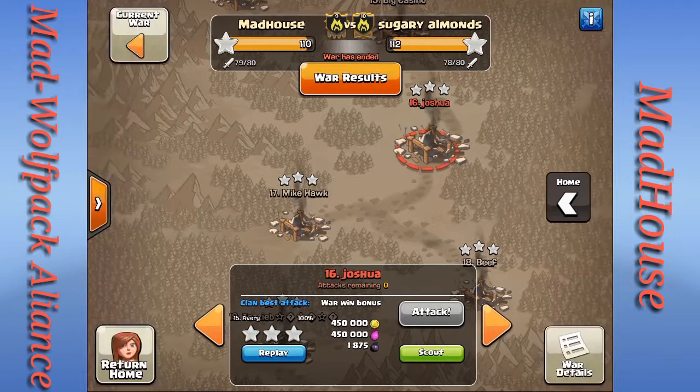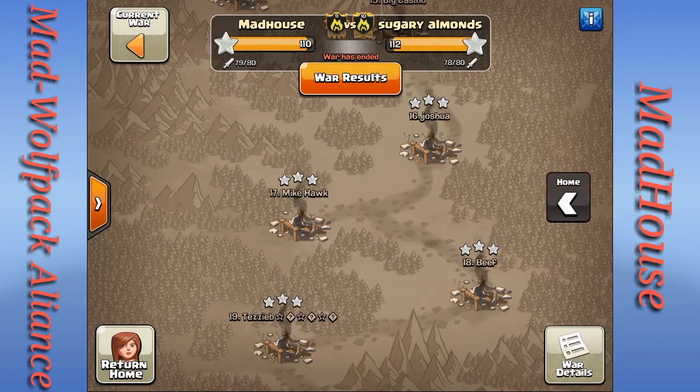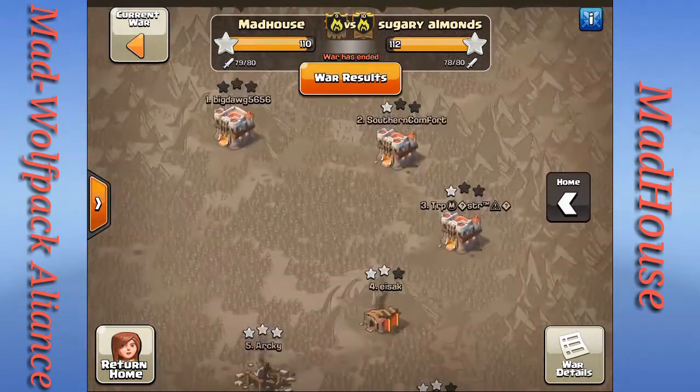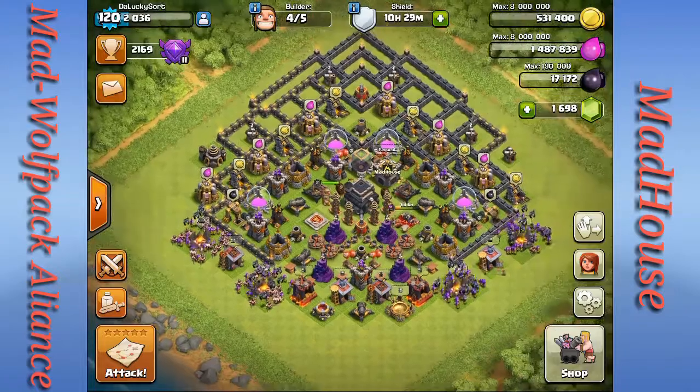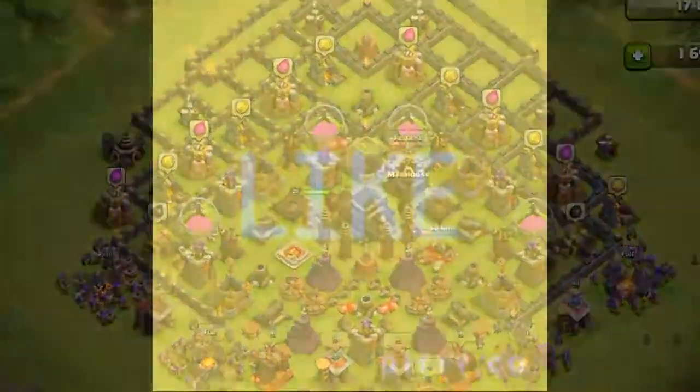So that is our war recap — we came up just short at 110 stars to 112 stars. I think it was a very good showing as an alliance. Even though we didn't win, it was a great effort and everyone had a lot of fun. The next big war is going to be an Insane Wolf Pack — not sure if it's this weekend or next weekend, but stay tuned. This is Lucky and I will check you guys later — have a good one!